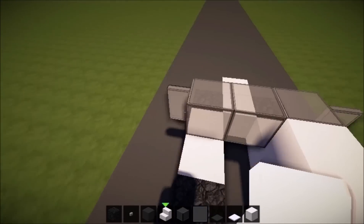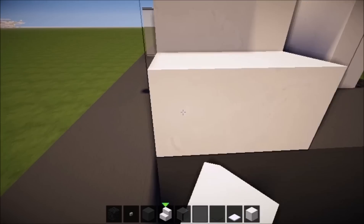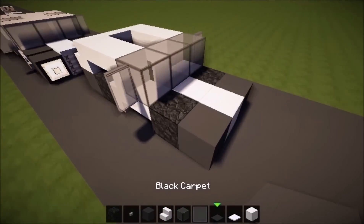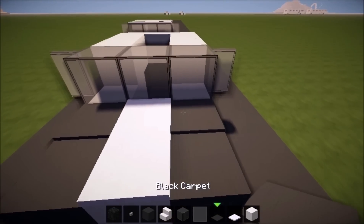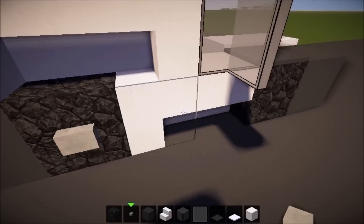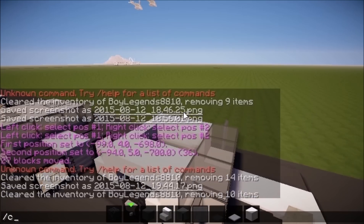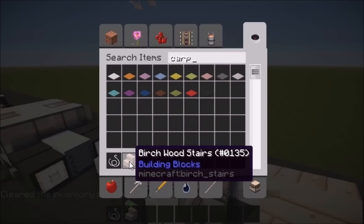Place three quartz stairs here and now we're going to make some more detail. Place snow here and place a carpet. Now we're going to place stone buttons — you could use wooden buttons too if you really want. Now we're almost there; you also need string, a stair, and a carpet.